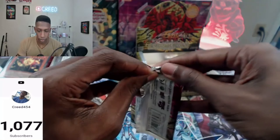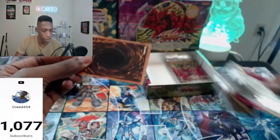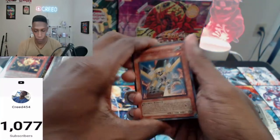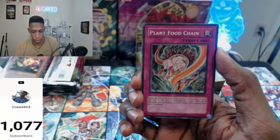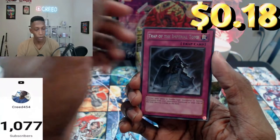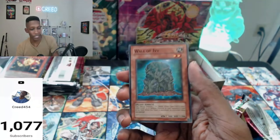Two packs left. Wall of Ivy, Morptronic Boomboxen, Cell Phone, Card Rotator, Synchro Strike, Monotron, Food Chain, Refusion Shaft, Curse Fig, Trap of the Imperial Tomb. Synchro — where you at? Just a Wall of Ivy. Five packs left — can we get the Ghost Rare? Can we get a Secret Rare?